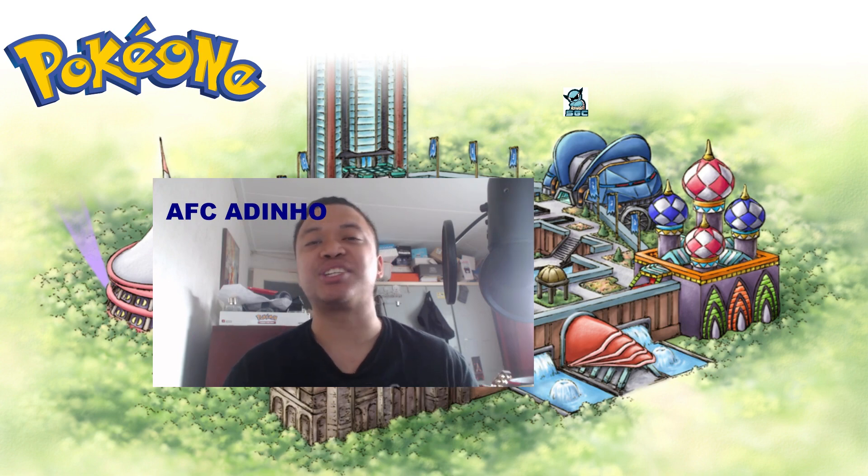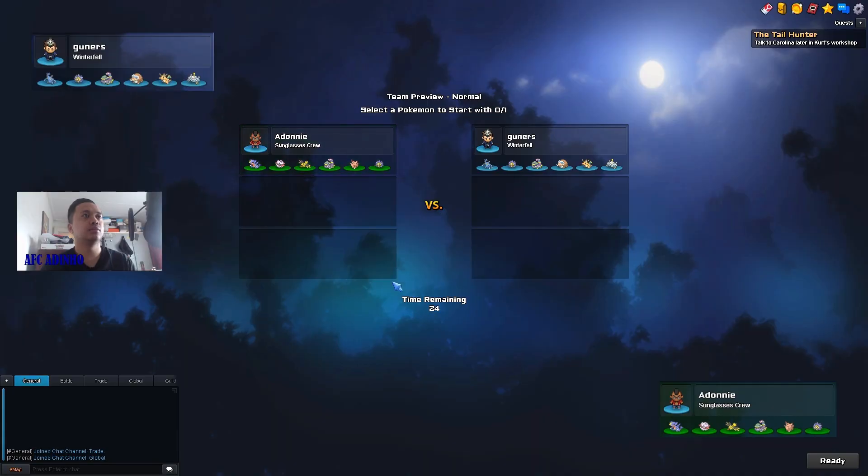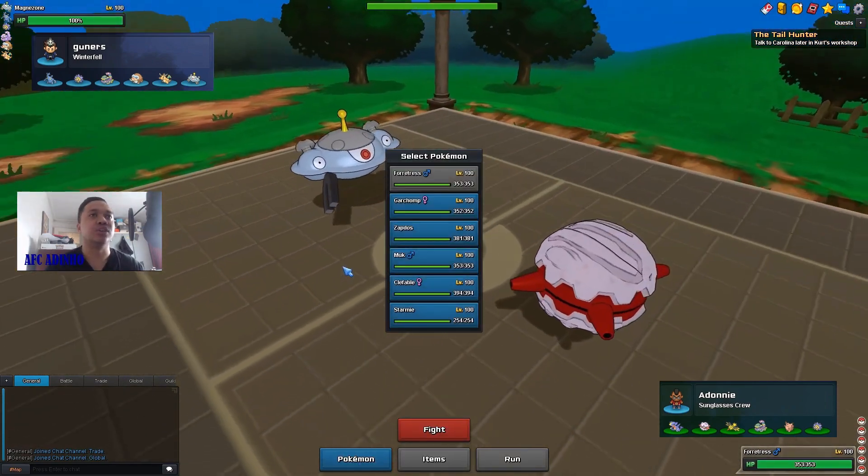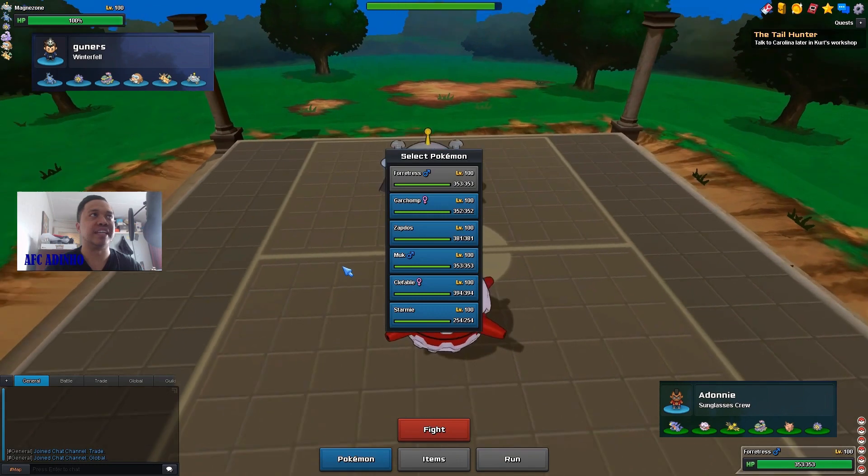We got a game against Gunners. Let's lead with Forretress and try to get Stealth Rocks up early — that's usually what you want to do with Forretress. Even if he leads with Magnezone, we have Shed Shell so we can switch out. Having those Stealth Rocks is really important as it pressures Heracross, Mamoswine, and Dragonite.